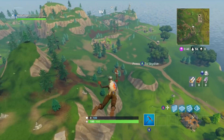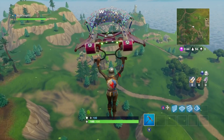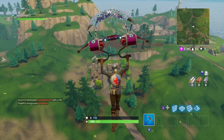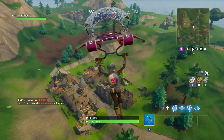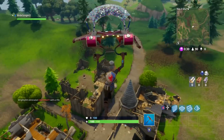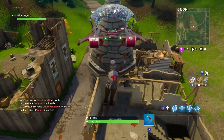The downside to this location is that it's the sort of location you would loot from Junk Junction cutting across. A lot of the chests are in difficult places to reach, so that's the downside. However, if you're good at building and you can do jumps quite well and you know the place, you'll get used to it. You'll notice there are five buildings with a chance of a chest spawning in every single one, so potentially you could get up to five chests.